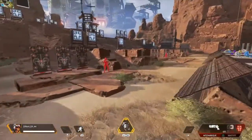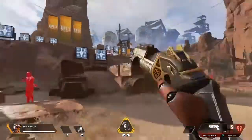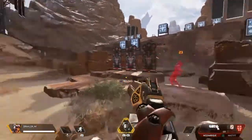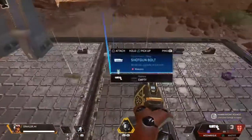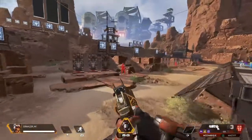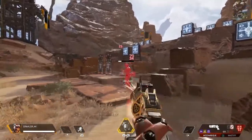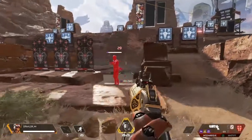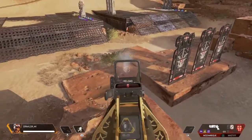Let's move on to the shotguns. First in the C tier — no surprise — the Mozambique. You start off with one of these and it's terrible. Without any attachment it's not even worth keeping, and as soon as you get another weapon I would recommend dropping it and getting something else. With attachments it is a little better and does a little bit more damage. It's not bad if you have the hammer point, but finding that attachment and keeping the weapon that long — not so great.